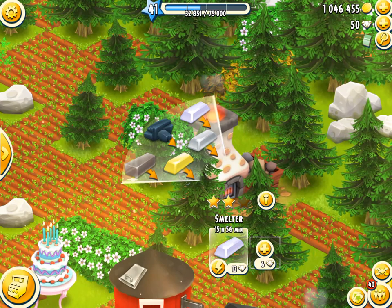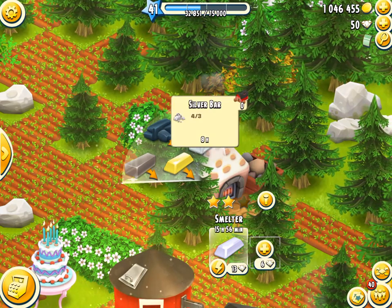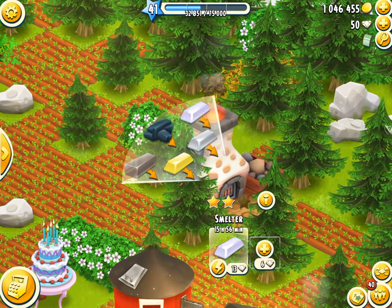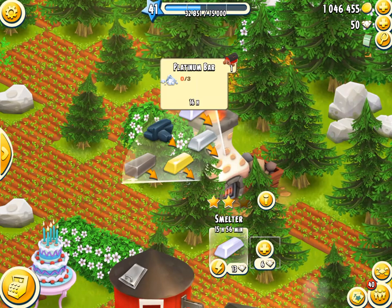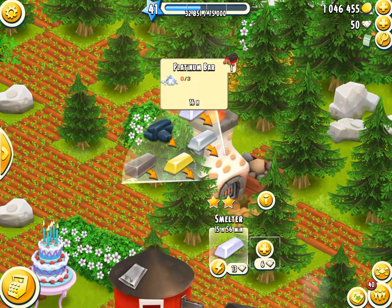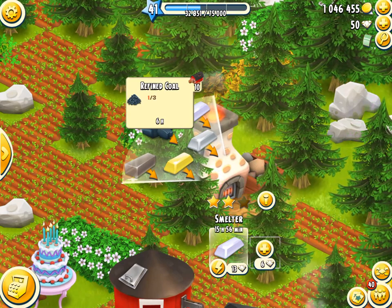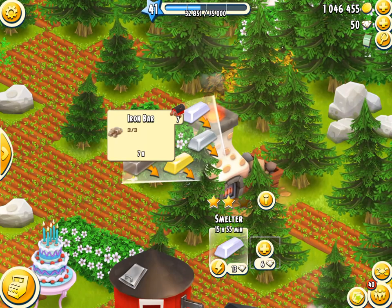Moving on to XP per hour - now this is literally so rubbish. Unstarred is the same as one starred or two starred because they don't affect profitability calculations. So unstarred, the silver bar will make you 1.8 XP per hour. That is unbelievably lame. And then the gold bar will make you 1.5 XP per hour - it's getting worse. All the way to the platinum bar making you 1.3 XP per hour unstarred. That is so lame - that's per hour. 1.3 XP per hour. The coal makes you 2.2 XP per hour unstarred - that's the winner. And then the iron bar makes 2.1 XP per hour unstarred.